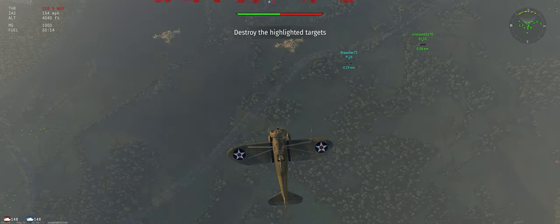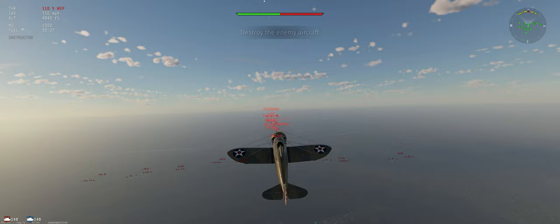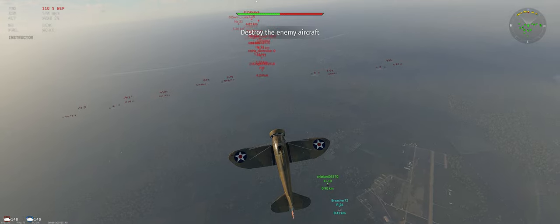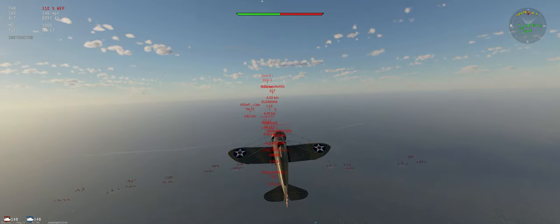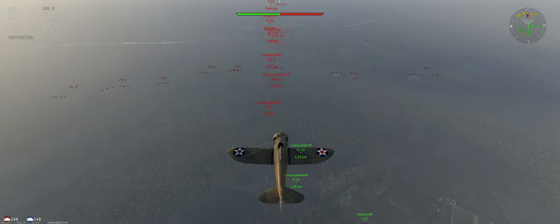Climbing is going to do two important things for us. One is it's going to give us an energy advantage against anybody on our opponent's side that doesn't climb. The other is it's going to make it so that our teammates who don't climb are going to be out in front of us, and they're going to be the first targets our opponents go after — they won't worry about us until they get the guy furthest on their side of the map.